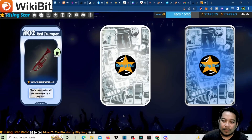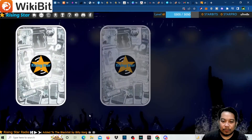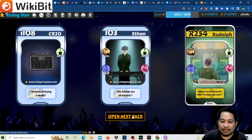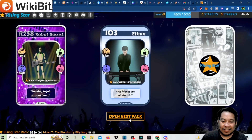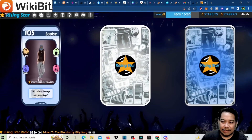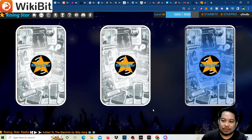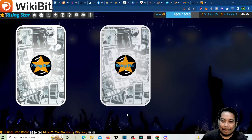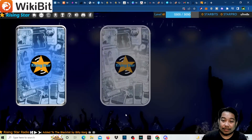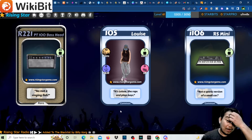We don't see any epic, we don't see Old Blood. Just rare after rare — nothing much to see. With 36 packs we didn't get Old Blood at all. Wow, we opened 36 packs and got no Old Blood — the first two packs were actually better!